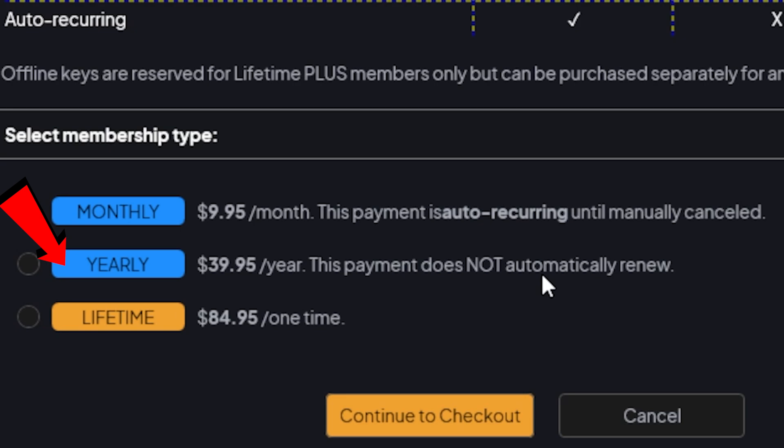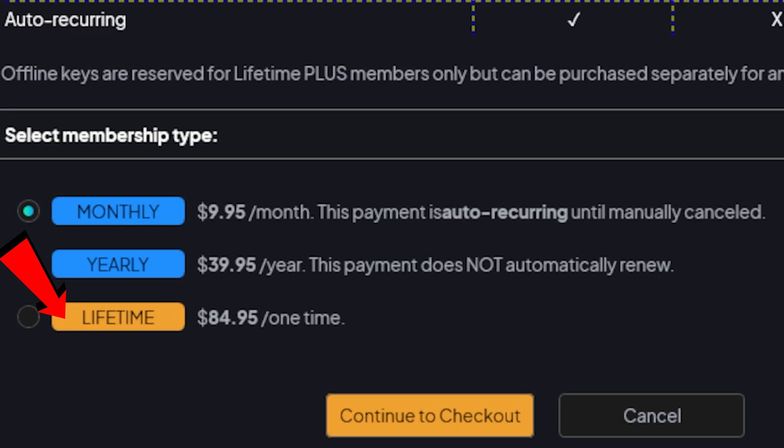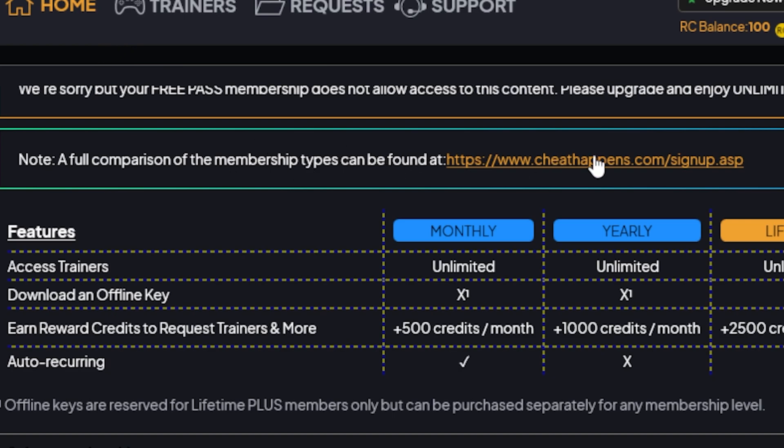Kudos to the Cheat Happens team for thinking about the customer, because sometimes you sign up for something and forget about the subscription — it happens to us all. If you're not using it, you don't want a repeat charge on your card. Cheat Happens is totally customer-centric in that regard. Last but not least, my favorite option: if you like what you see and want to jump straight in, I recommend the one-time lifetime option. It's currently down from $99.99 to $84.99 — not sure how long that will be in effect.